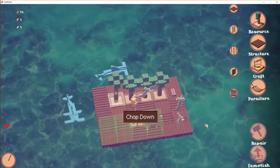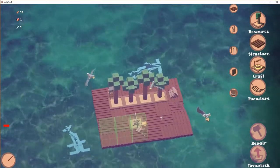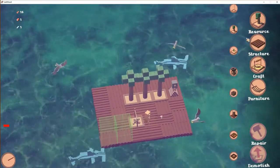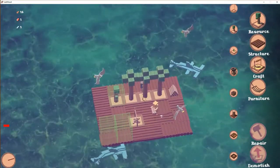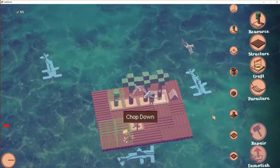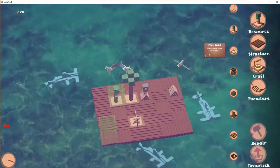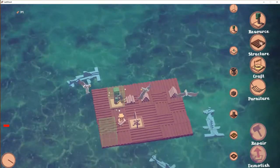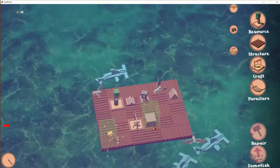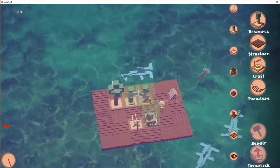We chop down another tree. Our firewood setup is done. We're going to chop down every tree again and make them work. Now we need to make some rope. To make rope we need a workbench, so we're going to build the workbench nicely in the middle — and we must not forget to replant our woods.